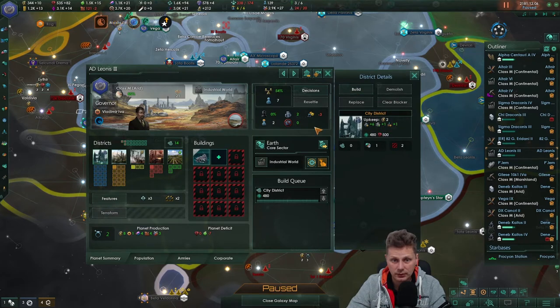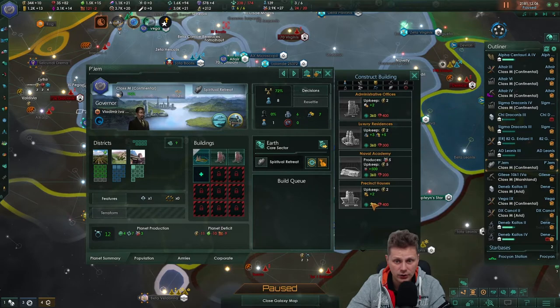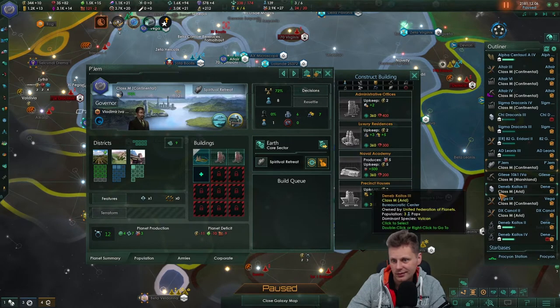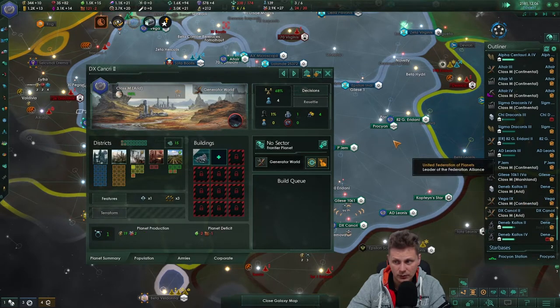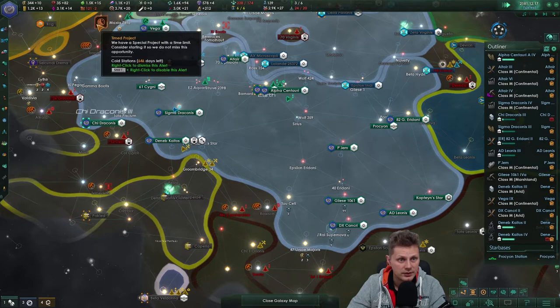Let's get that going twice. We'll change that at some point. Pajam — one job available, no crime. Precisely what we want. And we'll focus a bit more on admin. Actually we got a new building in here — the luxurious residence. Interesting. We'll get that going. That can go, that can go, this can go. Cold case is being done by this fleet. Colonisation ship is heading over to Vega.